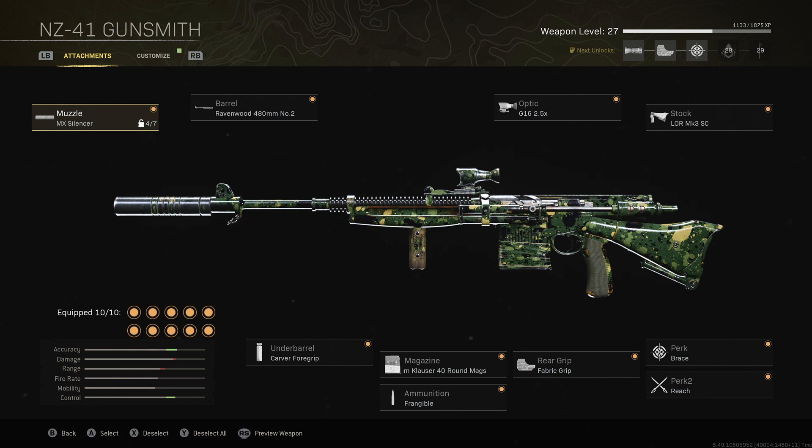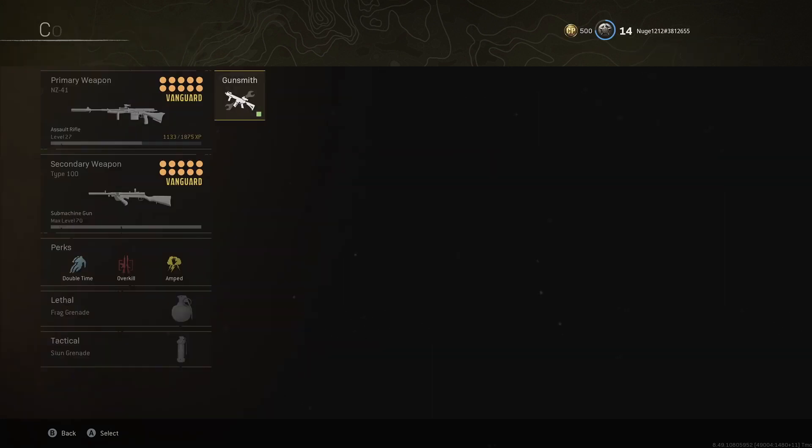For the NZ41, here's what you want to use: the MX Silencer, the 480mm barrel, the Carver Foregrip, the 40-round mag, Frangible, Fabric Grip, the G16 2.5 optic, the MK3 SC Brace, and Reach.